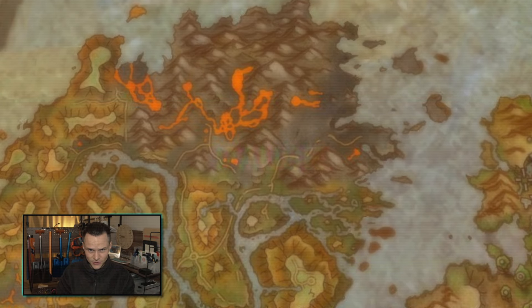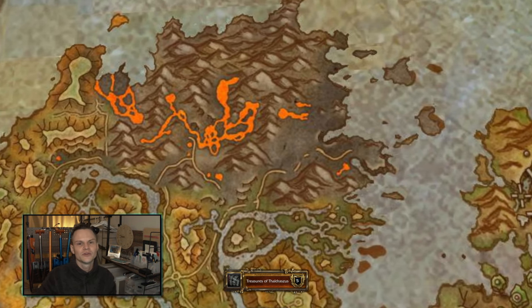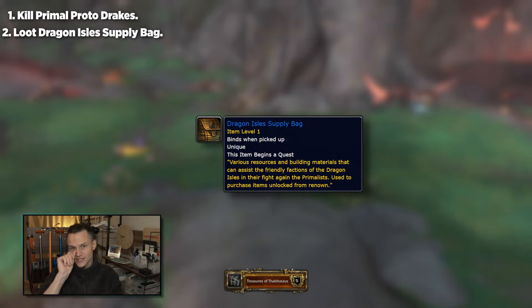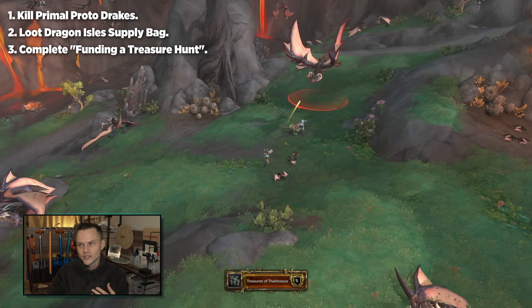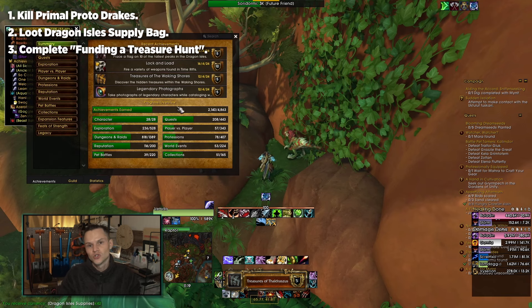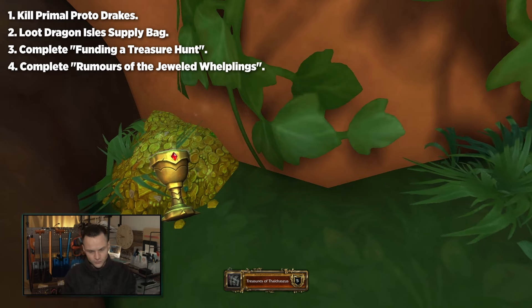Starting from the beginning: the Primal Proto-Drakes are going to drop a Dragon Isles Supply Bag, which starts a quest called 'Funding a Treasure Hunt' and allows you to get the maps for these different treasures. The second prerequisite is 'Rumors of the Jeweled Whelpling' — another quest to complete which gives you another treasure map, allowing you to find the maps for another section of treasures.